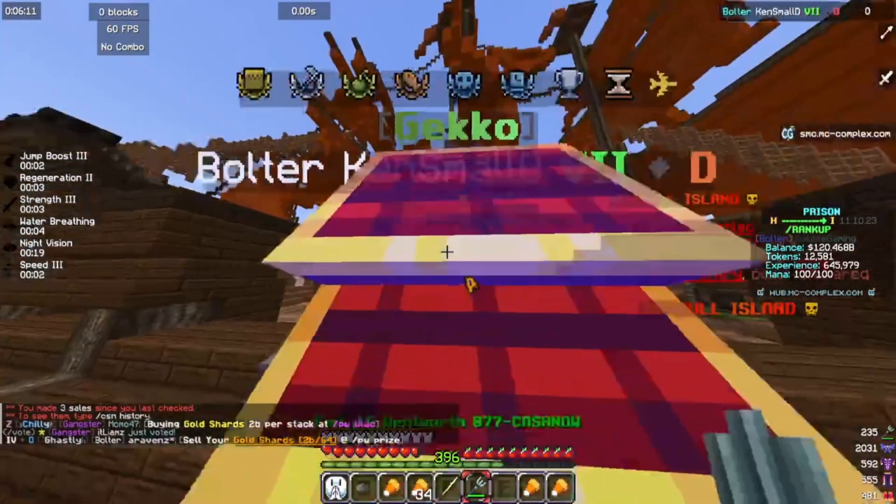Alright, we're at the other island. Gain aggro of all of them, spot the lynch king, go ahead and fight him. Get down in your little corner like I was talking about — boom, sweeping, easy dub, easy shards. I'll do a little montage for y'all after I hit the next island.